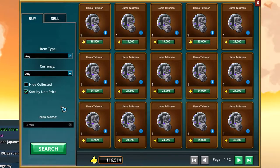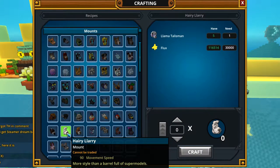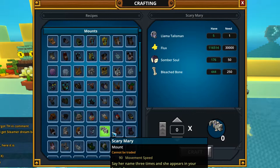So you get some nice llama mounts and some mastery, and you can craft them in the adventure crafting venue. For crafting you will need the llama talisman and some materials.